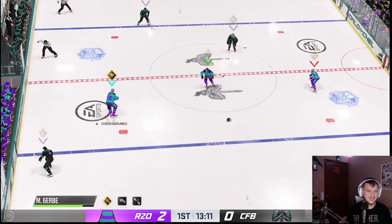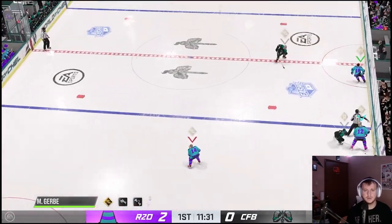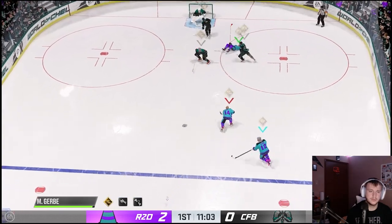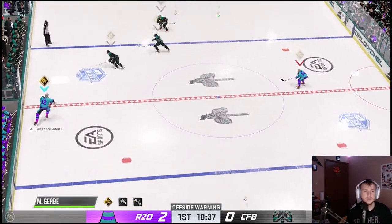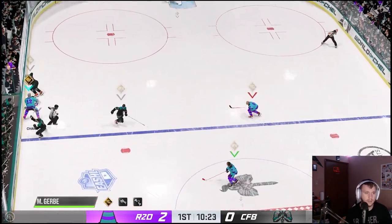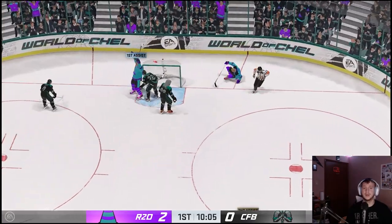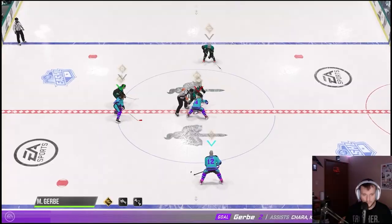Chara with a big play there. For game one we don't necessarily have a challenge — we're doing a game of threes where we're going for some big hits. Chara is going for some reverse hits. These dudes are a little bit small so reverse hitting may not be the best thing, but we're trying to score a couple goals as well and obviously get a W.